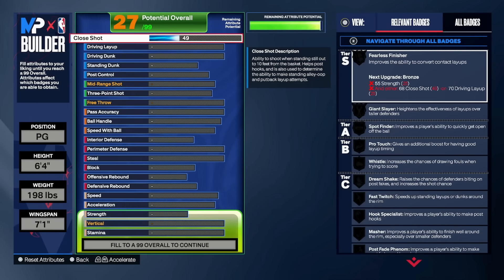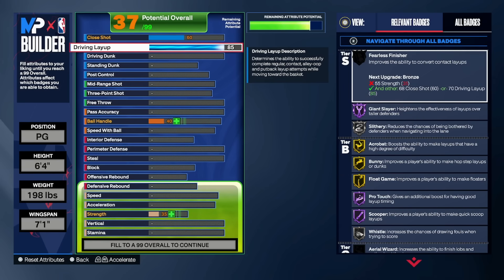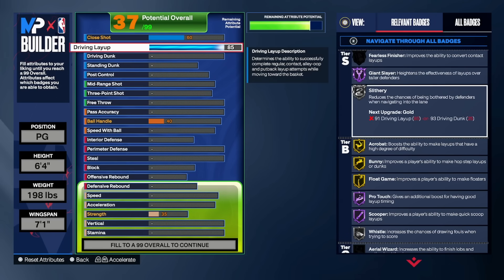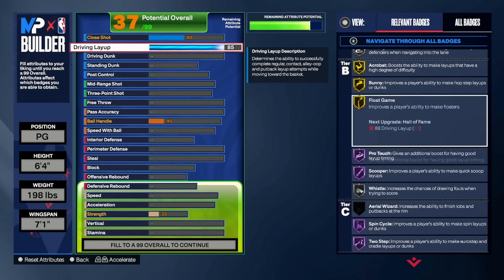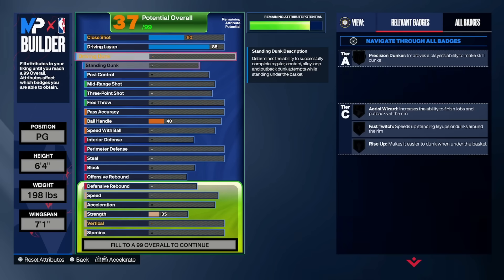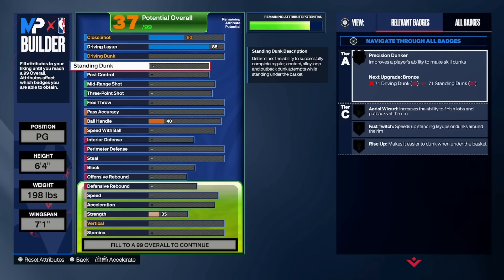Close shot we're going 60 — that's all we need, not important. Driving layup I'm going 85, and as you guys can see the badges I get for finishing: giant slayer hall of fame, slithery, acrobat, bunny — look at all these layup badges: spin cycle, two-step. My plan with this build is to learn how to lay up kari-style, just the finesse type. To compromise not getting driving dunk, I could put driving dunk in — it would only go to 75 or 80 — but I'm not picking it for this build because I cheated.